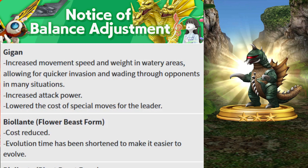Gai-Gang is one of the popular heroes used as a leader among top arena rankers. You can use it as a leader or even as a regular unit. For this update, Gai-Gang will receive a buff: increased movement speed and weight in watery areas, allowing for quicker evasion. It also has increased attack power and a lowered cost for its special move. This is good news as Gai-Gang will boost units that can move faster in watery areas.